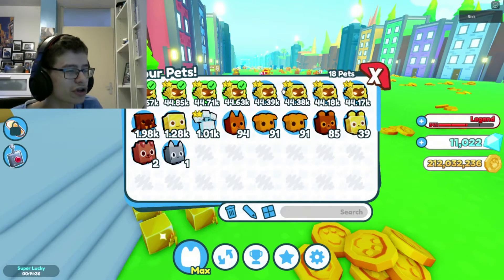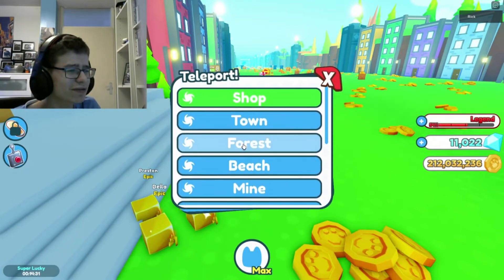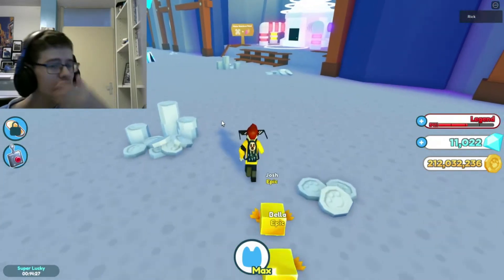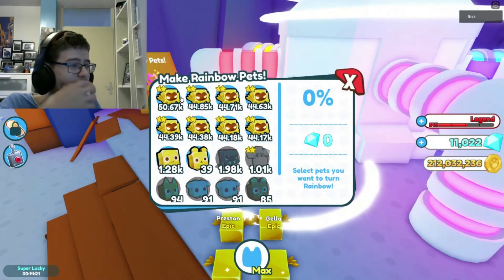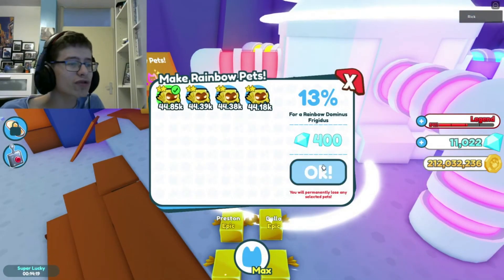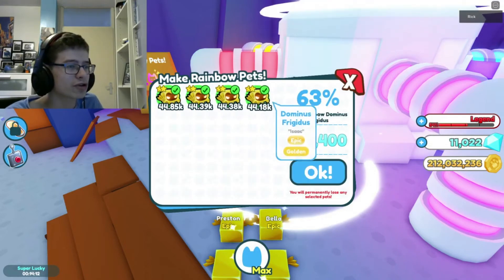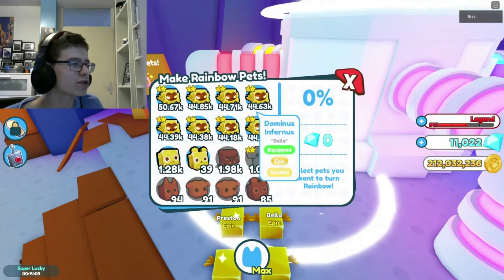So one, two, three, four. I think you need five for that, right? Yeah, I think you need five. Oh gosh, I don't know if that's a good thing to do, actually. Hold on. Okay, I have four of these. Actually, I only have four. What? Yeah, because we have four over 63% and I don't really want to take that risk, to be honest.